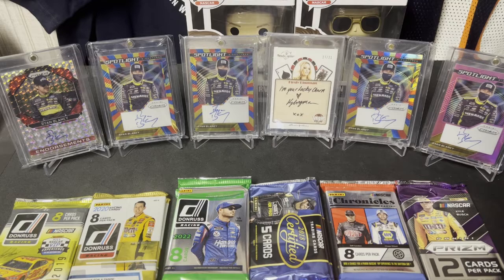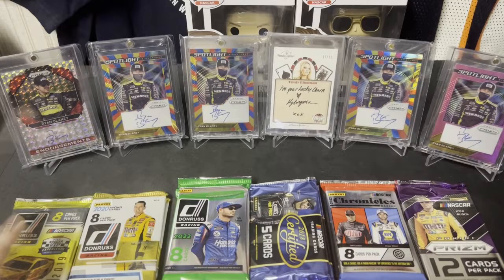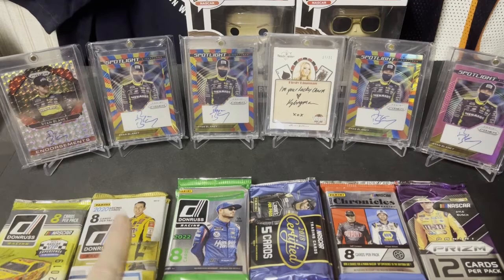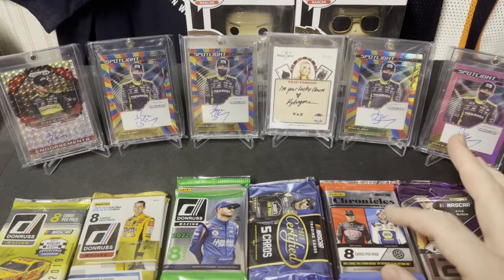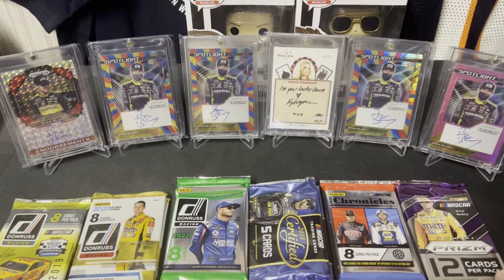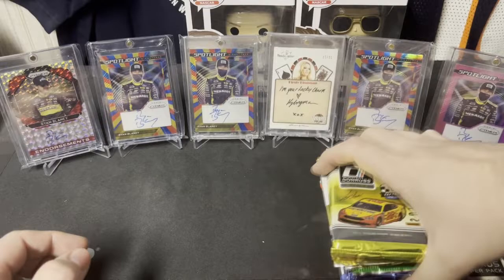Hey everyone, I'm back with another random NASCAR pack opening. In the background I have a few Prism Blaneys, and in the middle I have Christy Lehman, my lucky charm — she's been bringing me luck recently. Today I have two packs of 2019 Donruss, two packs of 2020 Donruss, two packs of 2022 Donruss, two packs of 2018 Certified, one pack of 2022 Chronicles, and we'll end with one pack of 2018 Prism. That is our pack lineup.